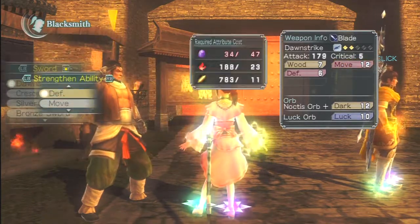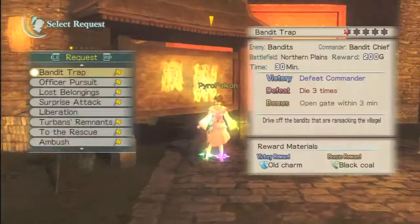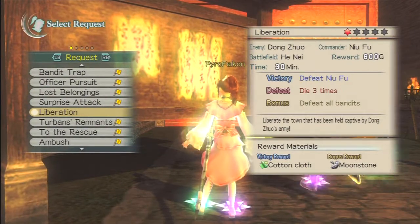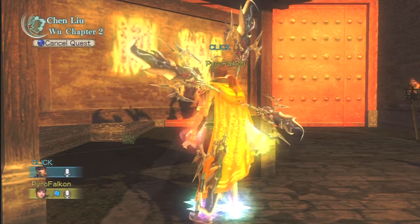Alright, we're set — we are ready to go. I'm going to grab my quest here. Our first side quest is Liberation, so we're gonna go do that and Click will join me.